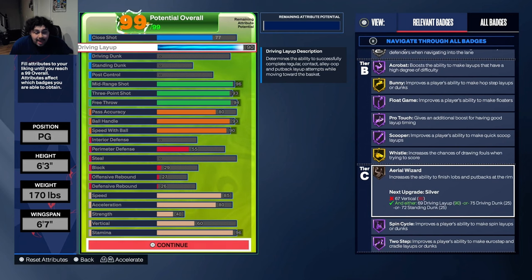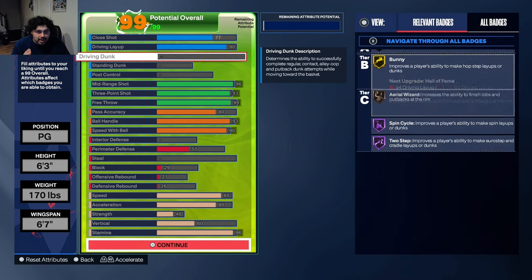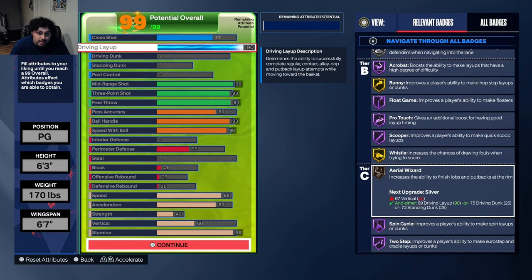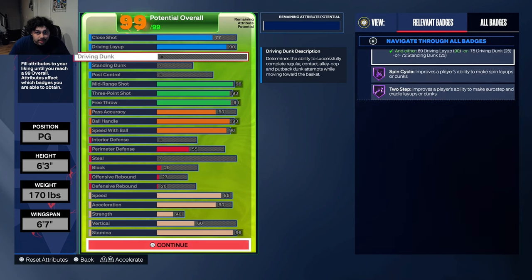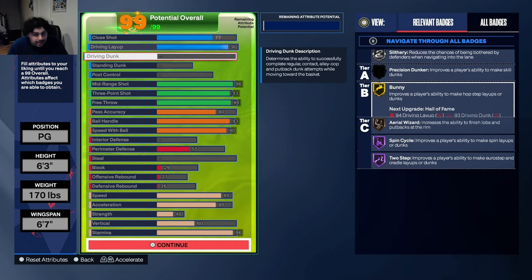Slithery is on Silver, but if you move it up one you get it on Gold. Finishing in the paint with this build is honestly so much fun, and you get the new Devin Booker float style or layup package, which is one of the most overpowered floaters in the whole game — literally broken. I don't have a driving dunk, I don't have a standing dunk. This is a Kyrie-type build, and Kyrie doesn't really dunk the ball — that's why I went with a 90 driving layup.